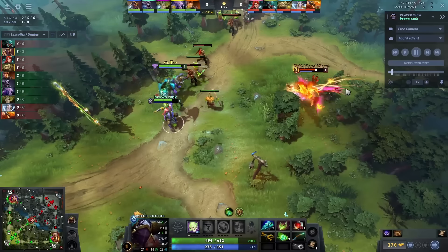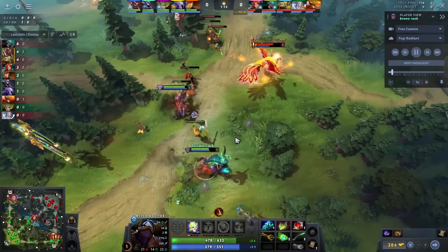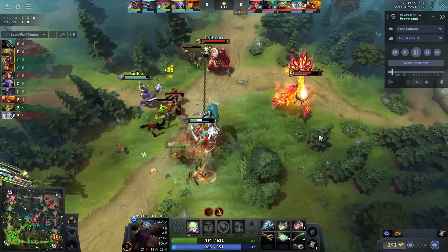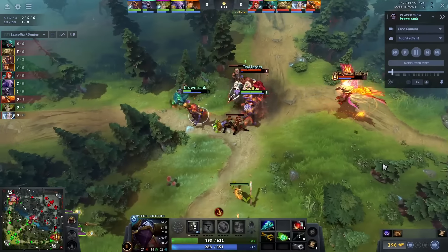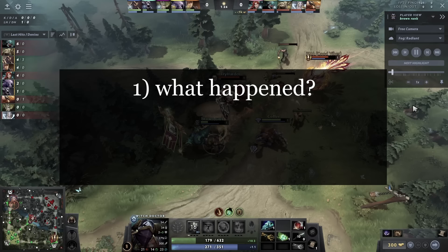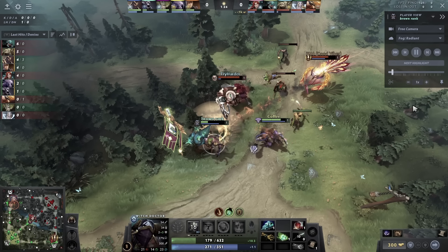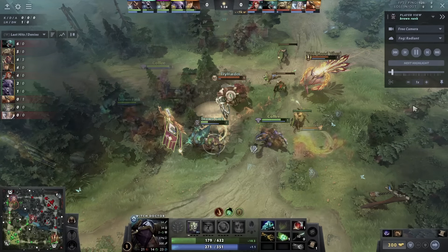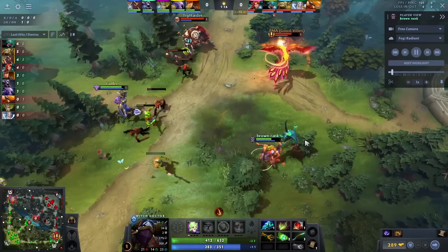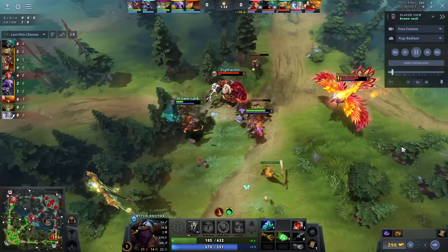It's important to evaluate how you handle these situations so you can spot weak points in your gameplay or understanding. Now let's look at a simple example. Let's say I was this Witch Doctor and I'm watching my replay because I know I didn't play well in the lane. I'm watching through the focus point and notice a key moment where I get hooked by the enemy Pudge and almost died. Now what I do is ask myself three simple questions: What happened? Why did it happen? And what could've been better? I'd suggest writing down some notes during this process so you can internalize your findings better and reference them later on. By answering these questions, we can identify an issue in a certain context, understand the reasoning for it, and come up with potential solutions. This process will help us if we ever find ourselves in a similar situation because we'll already have some ideas for what needs to be done.